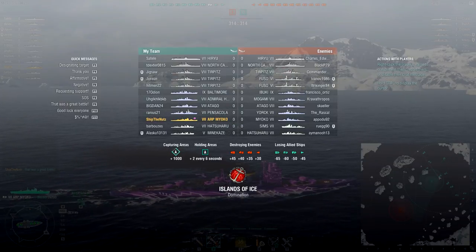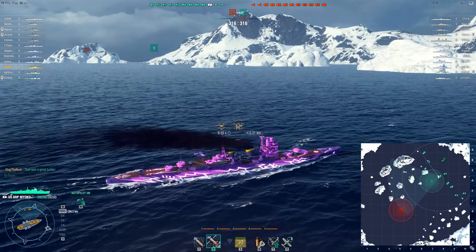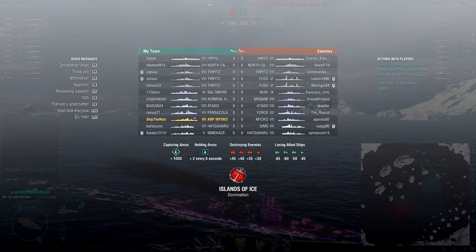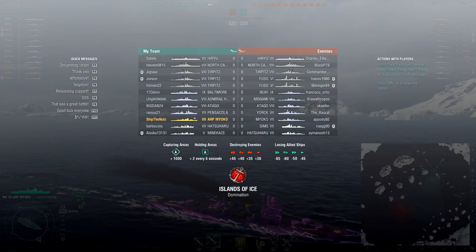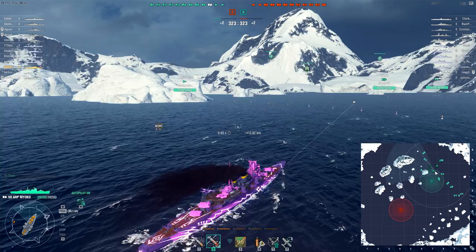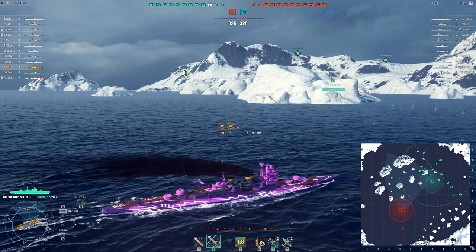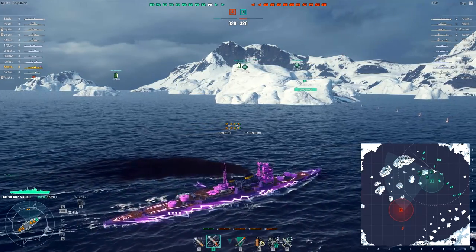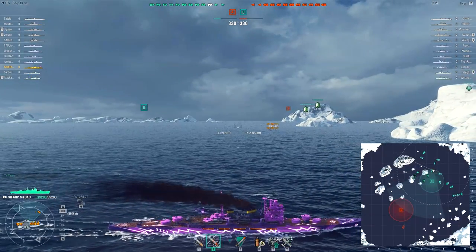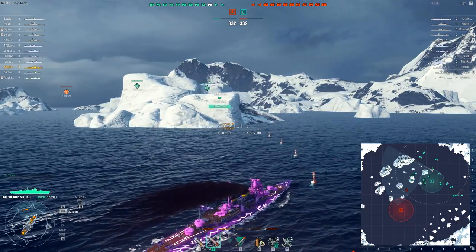Welcome to Island of Ice. Long time no see, my favorite map — actually it was one of my most hated maps because all I was getting was Island of Ice back in the day, but now it is ARP Miyoko. Matchmaking is actually not too bad, only one tier 9 ship on each team. I believe we are going to be able to deal some damage over here. Now keep in mind, commander is completely stock, no skills on it whatsoever, and no equipment as well. So this ship is as stock as it gets. The destroyer is going to do some spotting, which is nice.